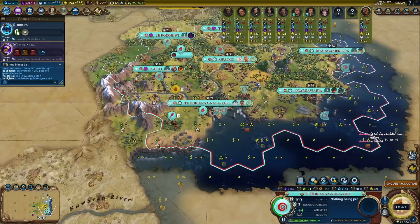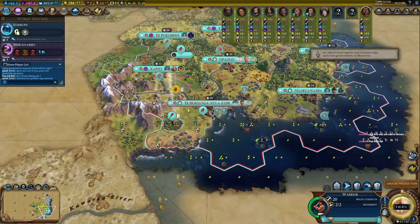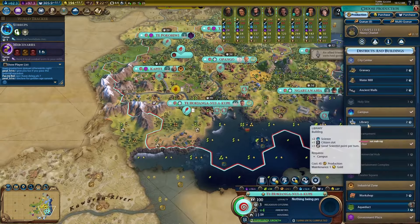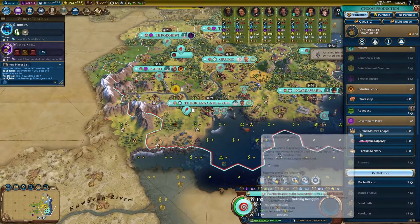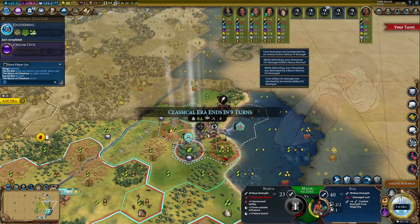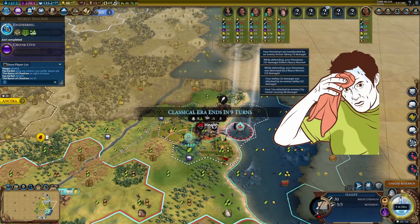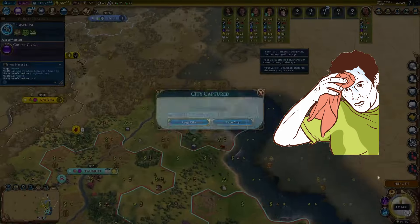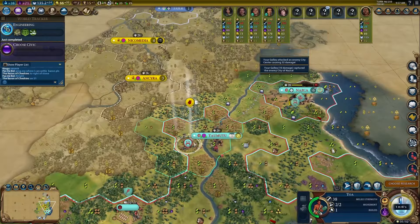Let's set the scene first. The game we'll be drawing our examples from is one where we're playing as the Maori civilization. Because we have tundra to our south and mountains blocking us to our west, we're stuck with room for only 8 good cities even after killing the city state of Nazca. In a position like this, it's important to squeeze as much value out of our land as we possibly can.